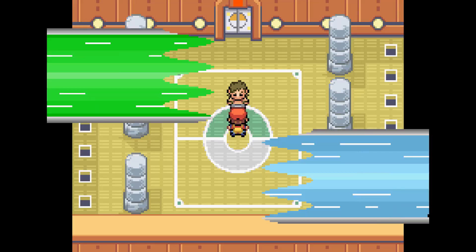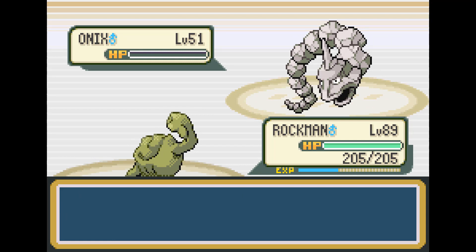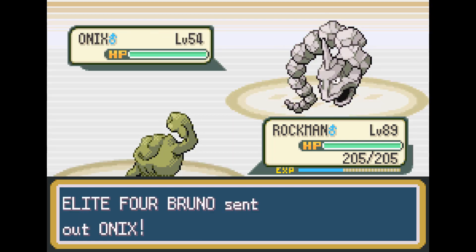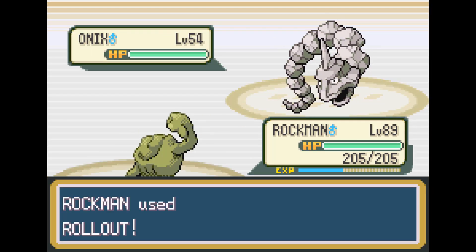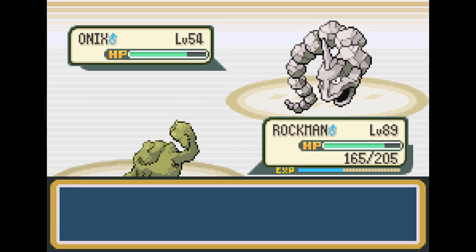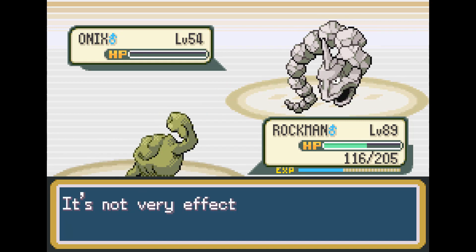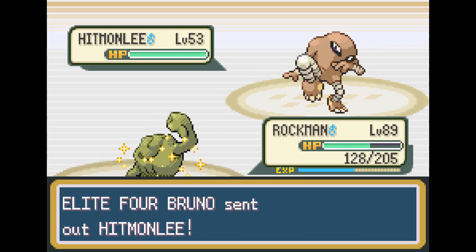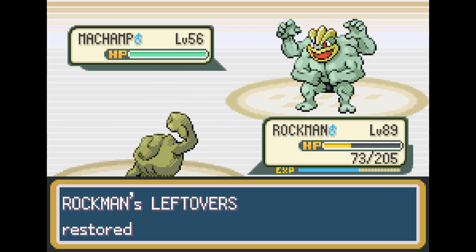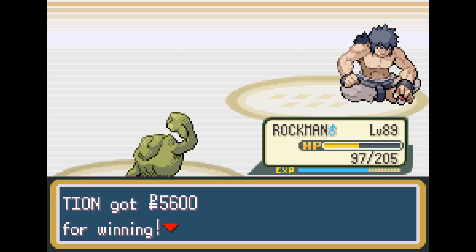Next up is Bruno. Bruno has two Onixes and strong Fighting-type Pokemon. Onix goes down to an Earthquake, and then we set up another Rollout on the next Onix. At this point in the game, Geodude's defense is extremely high, and Onix really can't do any damage to us. As we set up this Rollout, it takes him out easily. Hitmonchan is out next, which we take him out. We take a Brick Break from Hitmonlee, almost take out Machamp, and finish him off with an Earthquake.